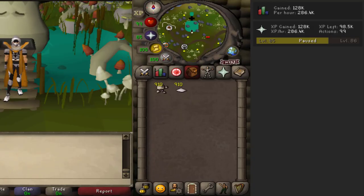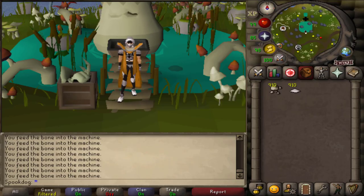Here's the XP I got in my 30 minutes — I did mostly small fossils but ran out at the end and did some mediums. Overall it's a great method, although not sustainable in the long run. It'd be pretty difficult to get enough fossils for a lot of XP. But at least now you know what to do with your spare fossils when you're done with the museum, or if you have a lot of fossils and need some prayer levels.